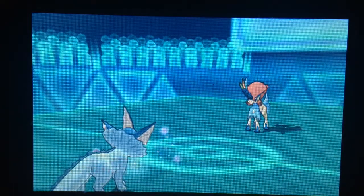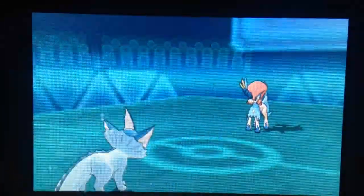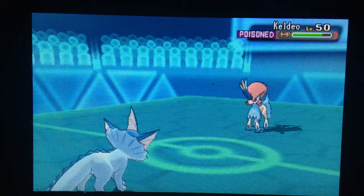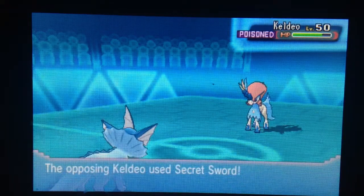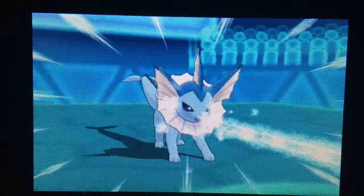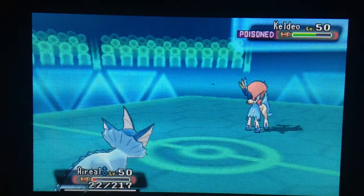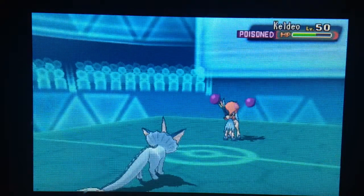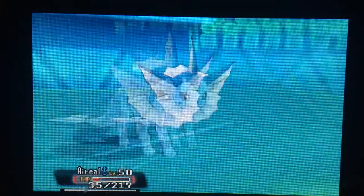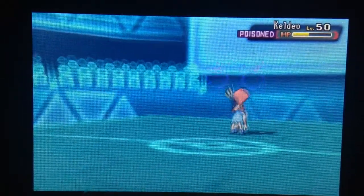I use Protect because I didn't want Empoleon to take another big blow, so Leftovers could kick in and give me a little more HP. He uses Sacred Sword again and does a huge chunk of damage — I probably should have switched out by then. He uses Sacred Sword again to KO Ariel the Empoleon, and then I switch into Gengar.